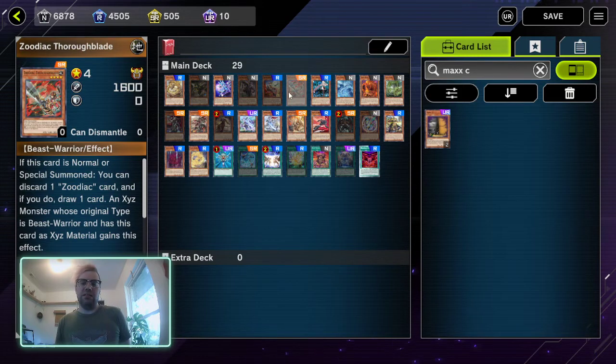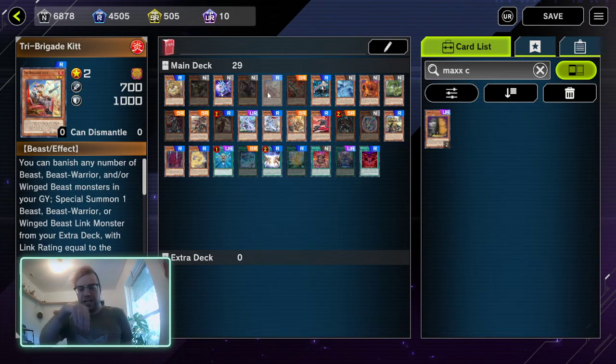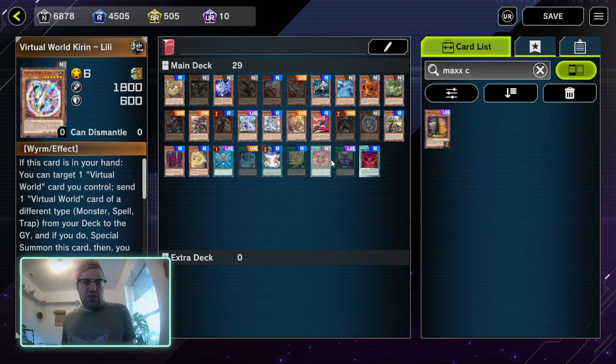Now that we went over some really common targets — we also missed Virtual World Kirin and the rest of the Virtual World cards. Whenever your opponent plays one of these — do the thing you Yu-Gi-Oh players hate and read the card to see if it can special summon — typically you will want to activate Maxx C in order to discourage them from going into the True King VFD combo or just doing a bunch of general shenanigans.